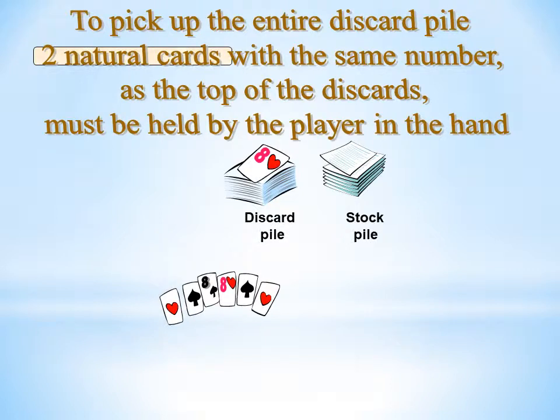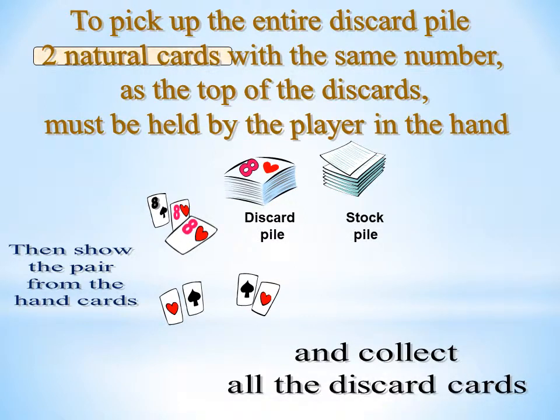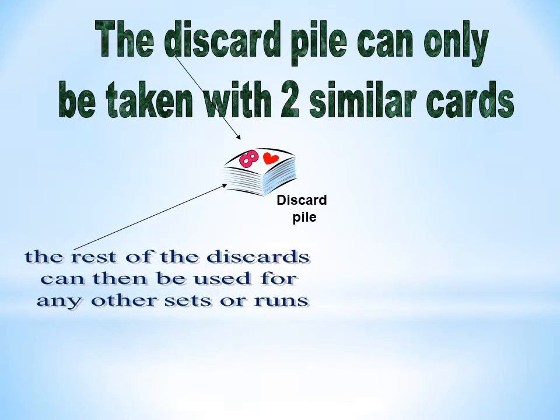To pick up the entire discard pile, 2 natural cards with the same number as the top of the discards must be held by the player in hand. Show such a pair from the hand cards and collect all the discard cards. The discard pile can only be taken with 2 similar cards. The rest of the discards can then be used for any other sets or runs.